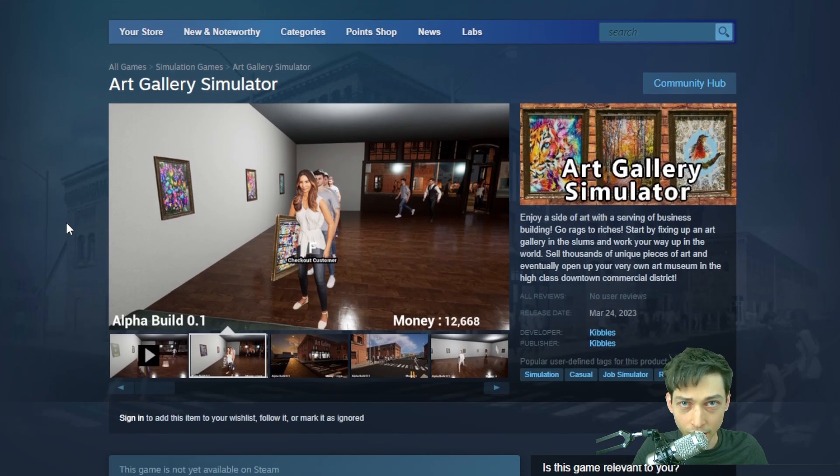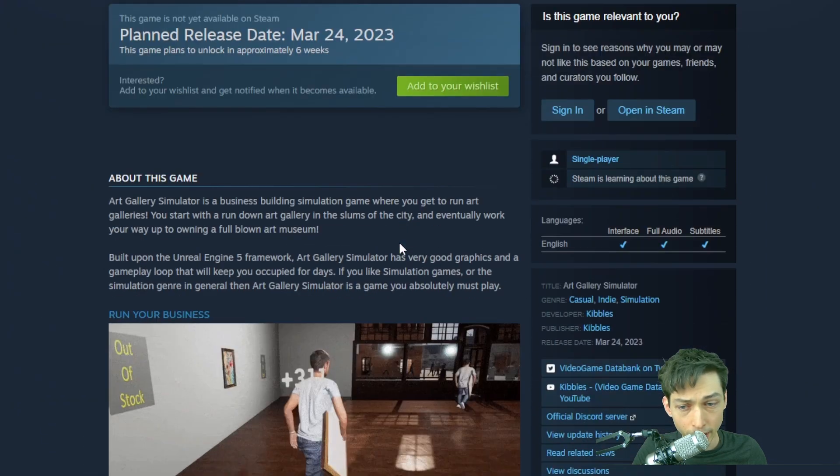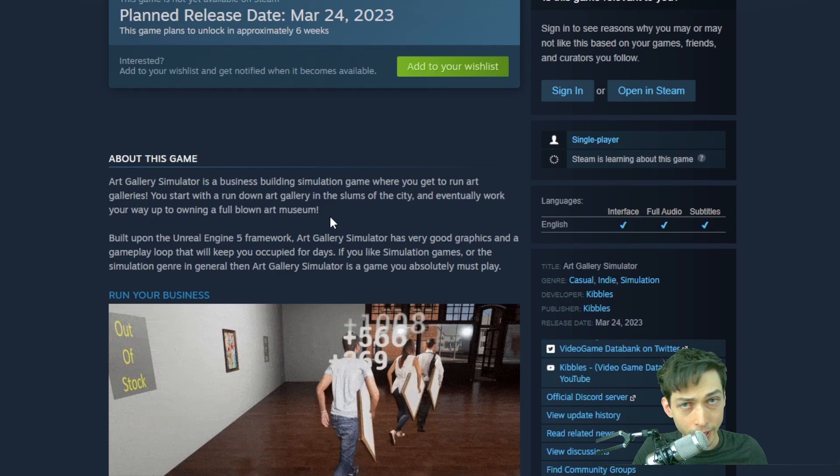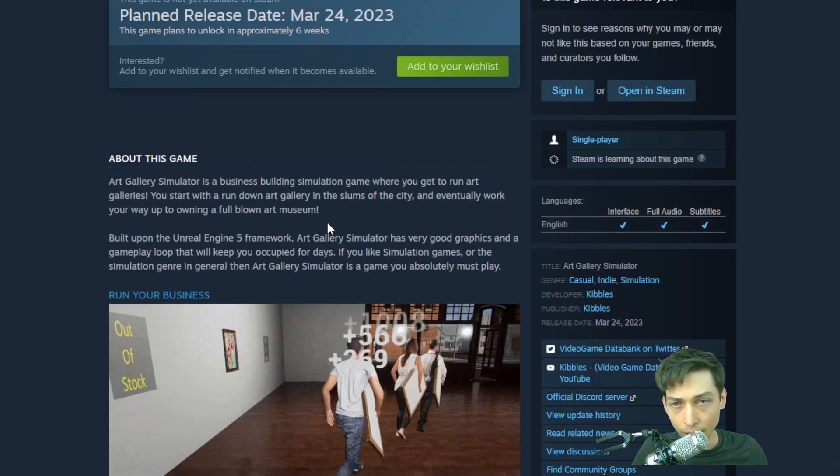It still has a lot of placeholder assets and free assets that'll be replaced later, but yeah, this is the store page. Basically you're going to run your own art gallery, kind of like those other simulator games — Gas Station Simulator and ones like that.